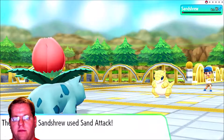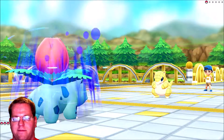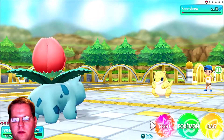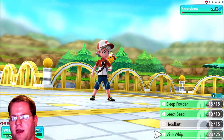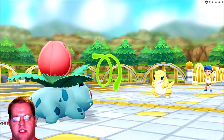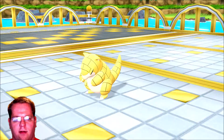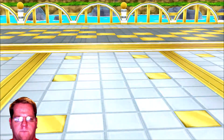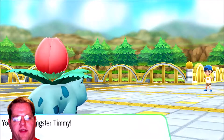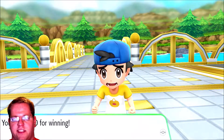This is a serious Sandshrew — it came to play. Let's see... Vine Whip. I don't want to use Vine Whip too much because it will deplete the PP — which stands for Pokemon Power. I can only use moves so many times before I have to heal up. You got stomped flat.